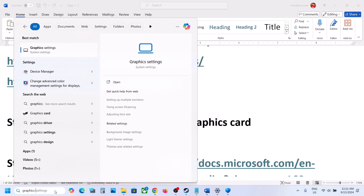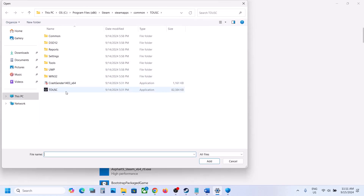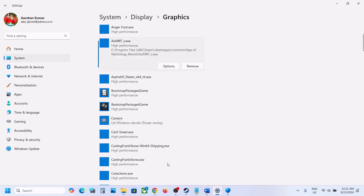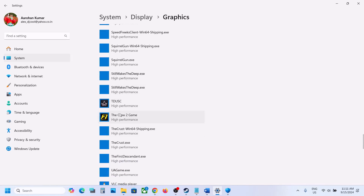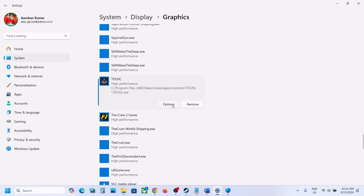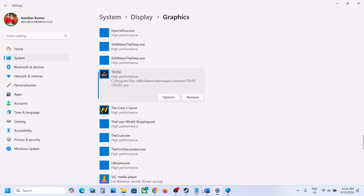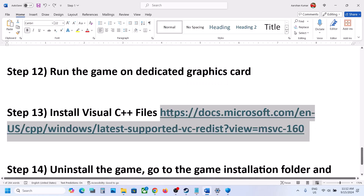The next step is to run the game on the dedicated graphics card. Type 'Graphic Settings' in the Windows search box, go to Graphic Settings, click Browse, go to the game installation folder, select the game exe file, and click Add. Once the game is added, click on the game, click Options, select High Performance, and click Save.